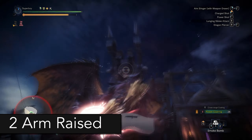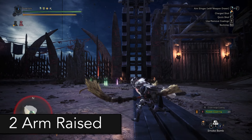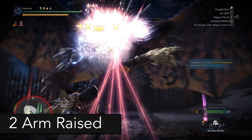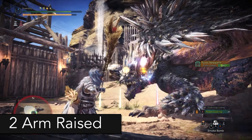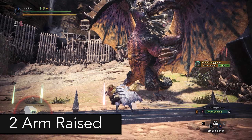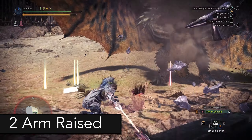For the dive bomb with both his arms raised, he's actually going to track you. This is still very easy to avoid. What you have to do is just walk sideways and roll just before it touches the ground. Even if you fail to avoid the roll, you still have time to roll to the side. So it's very easy to avoid.